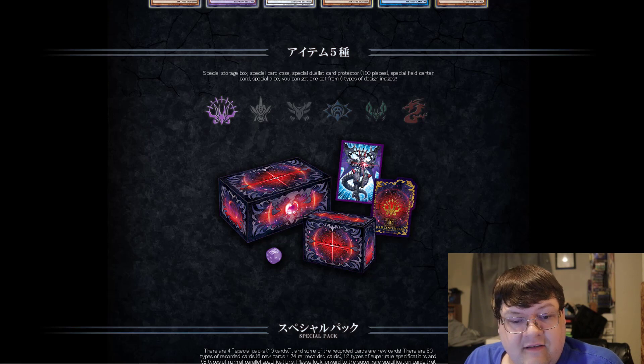You're going to get a special storage box, a special card case, a special duelist card protector — a hundred of these — a special field center, special dice, and you can get one of six types of the design images.